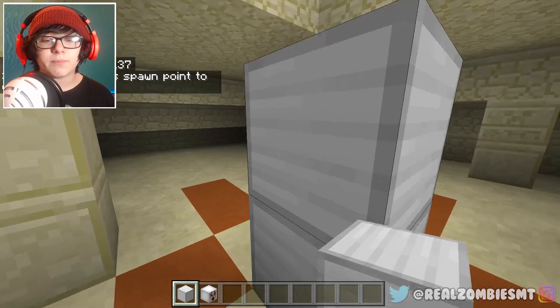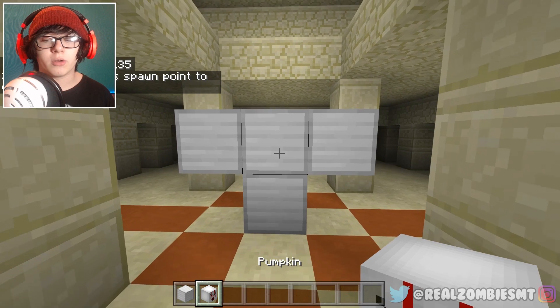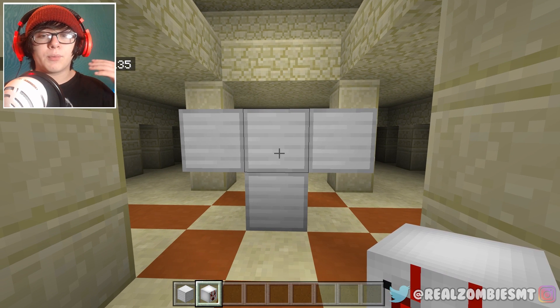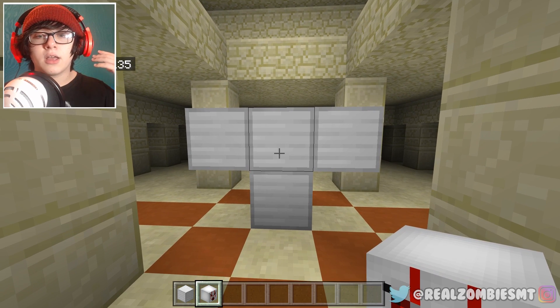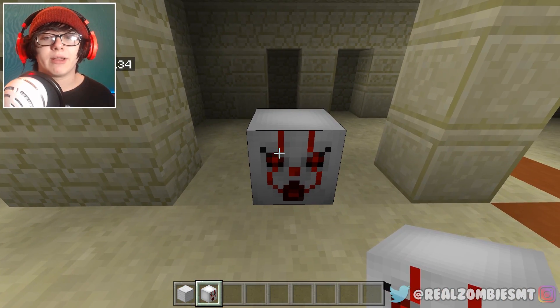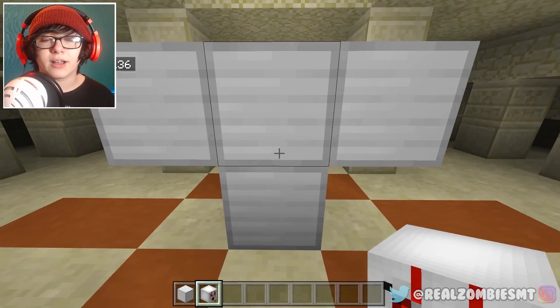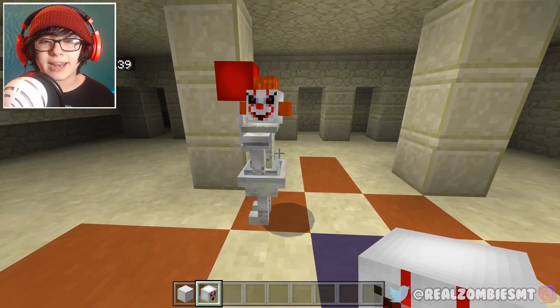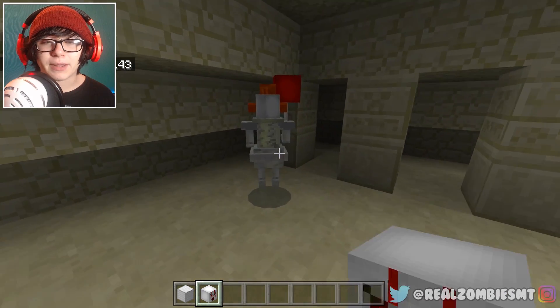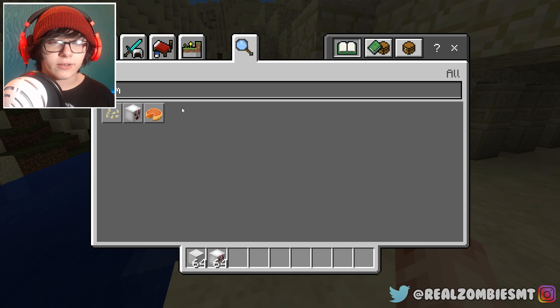All you need to do is make an iron golem shape, and then this mod replaces the pumpkins in Minecraft with a Pennywise head. You just plop the Pennywise head on top of the golem and it creates Pennywise the clown. I'm curious — does he go after everything? I actually haven't tried this out yet.